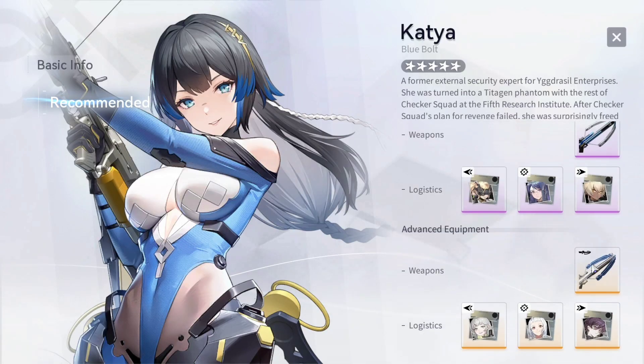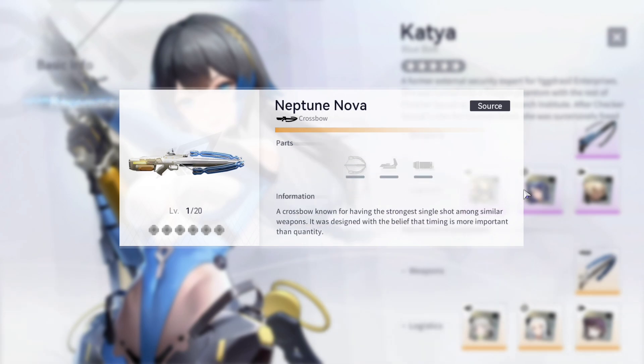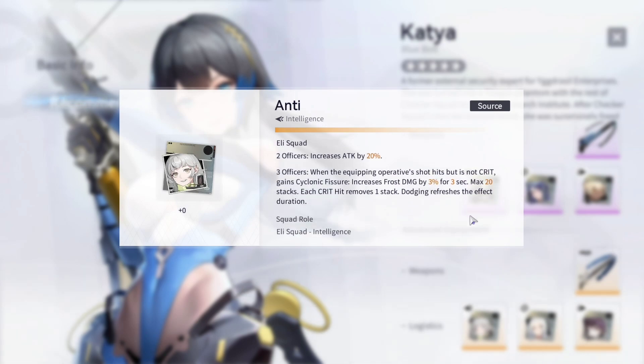Here you can take a look at the logistics and also at the weapon. Now, Neptune Nova — the weapon is actually really good, really solid. Although, if you are free to play like me, I usually settle with the purple weapon, since the difference in the end isn't that big. But if you want the best of the best, the orange weapon is definitely the way to go. The logistics seem to have a very good effect and will work just fine. If you have them maxed out, you can change the attribute — and if you want DPS, go for ice damage, since she is an ice elemental character. Probably one of the better ice DPS out there.